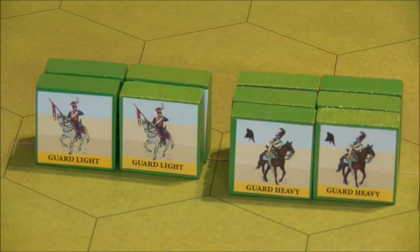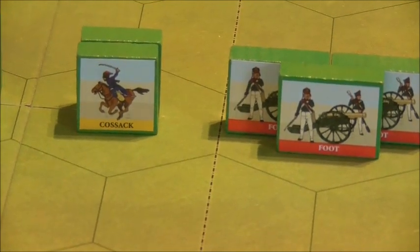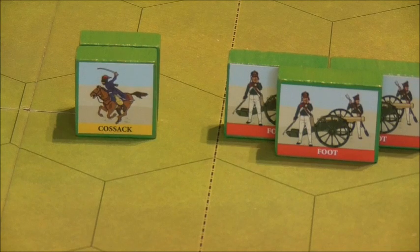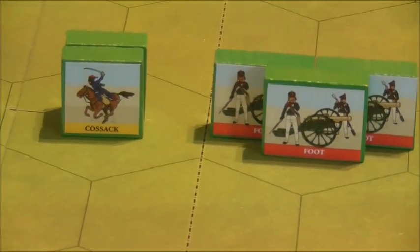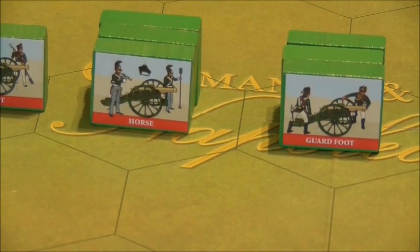On the reverse side we have Cossacks — militia Cossack cavalry — 3 units of 6 blocks, plus 8 Mother Russia blocks. Next to that we've got foot artillery — 4 units of 12 blocks, horse artillery — 1 unit of 3 blocks, and guard foot artillery — 1 unit of 3 blocks.